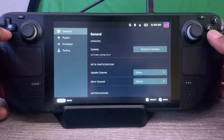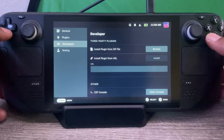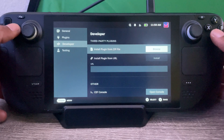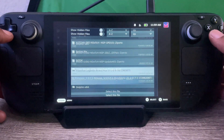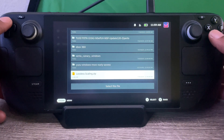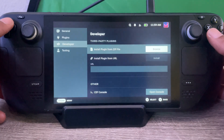Open up Decky Loader by hitting the three dots and going down to the plug. Go to Settings, General, and then turn on Developer Mode. Two new options should appear. Head to Developer, Install from Zip, head to Downloads, and then scroll till you see Lossless.Scaling.zip.